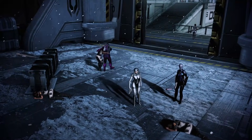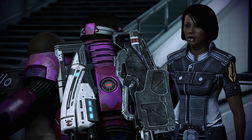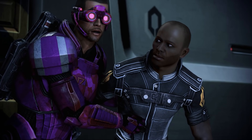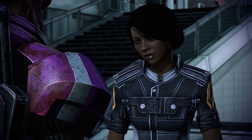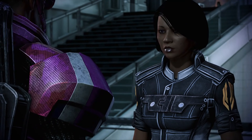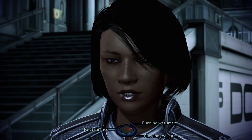Brynn finally lets us into the science lab, where we can speak with her while Old Jake just kind of stands there. Brynn: "No one else made it. Cerberus brought the big guns." Shepard: "You're lucky I got here when I did." Brynn introduces herself as Dr. Brynn Cole and apologizes for the earlier hesitation. She explains they are all ex-Cerberus — scientists, mostly — calling themselves refugees. "If we hadn't run, we'd be dead."